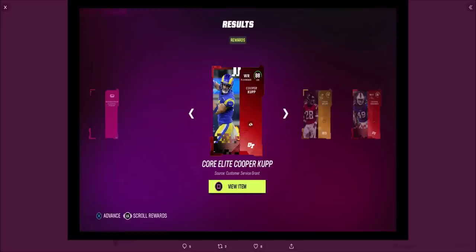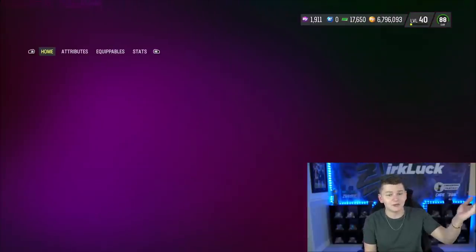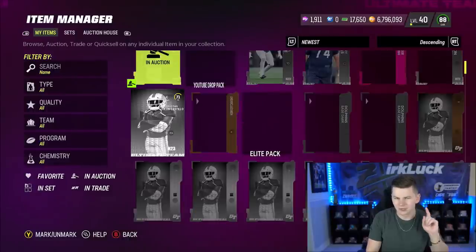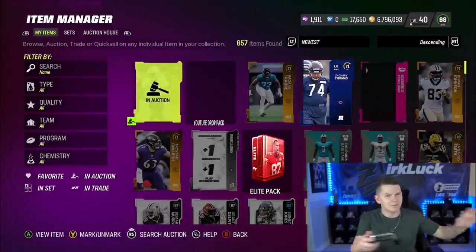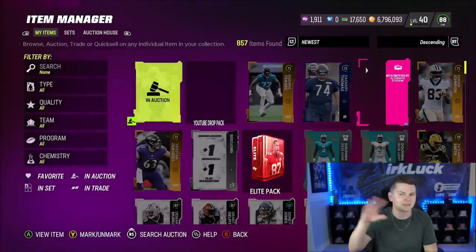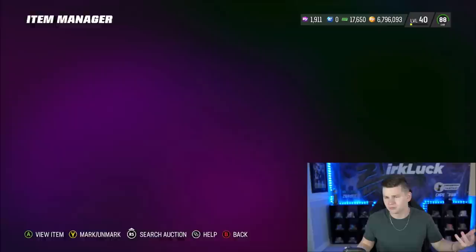They also got a Tremaine Edmonds and then a stadium. For myself personally, as you guys can see, we have this 71 overall gold. It says I got it from a pack opening, but I didn't — it was granted to me. I don't know what that's about. Like, some people got elites, some people got golds. I'm thinking it was supposed to be a pack, but for some reason got sent out to everybody already opened, and just showed you what cards you would have gotten.